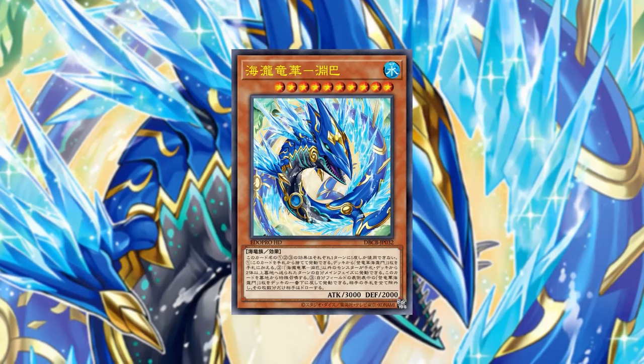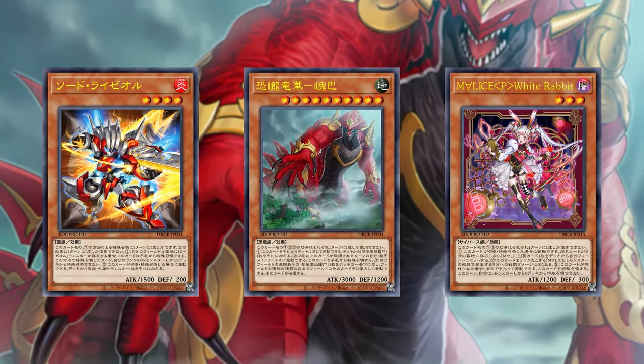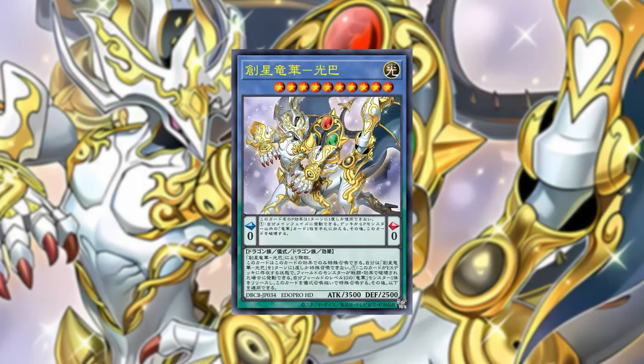Today we are continuing our learn to play series with the second archetype from Crossover Breakers, a new deck building set coming out later this year with pretty solid archetypes right out of the gate. We already did an episode on Malice — a dark Cyberse Alice in Wonderland deck — but today we are looking at Ryuge, a new archetype featuring monsters that are dinosaurs, worms, and sea serpents with different attributes, all level 10, commanded by a dragon pendulum monster from the sky with a really strong effect.